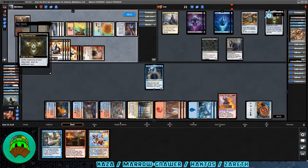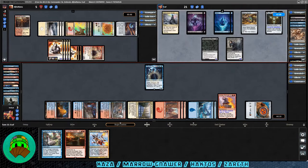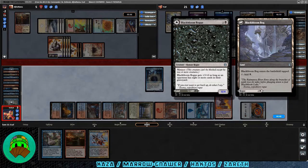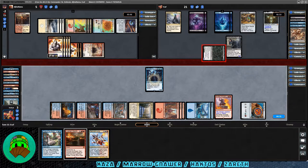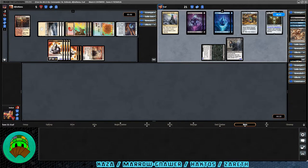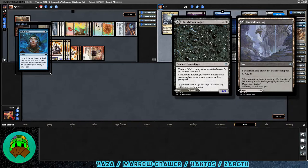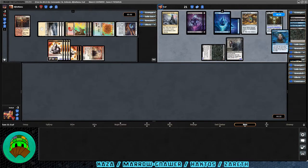Over to Zareth's turn: the Immortal Sun triggers, they draw an additional card. Blackbloom Rogue attacks into us — down we go. That's it for us. Had we survived I would have used Comet Storm to kill the Haktos player and the Blackbloom Rogue and hoped for the best. Zareth and Haktos remain.